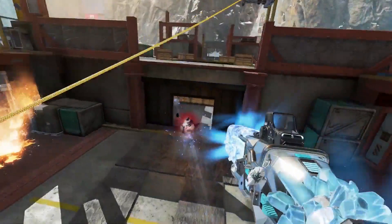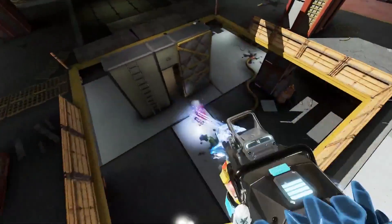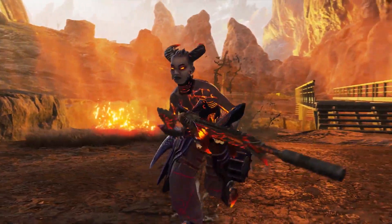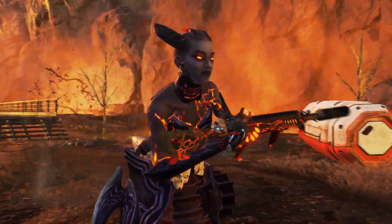Then we get a look at this really cool new Peacekeeper skin that's ice-themed. If you look closely, you can actually see a charm there that is the head of like the abominable snowman — that's pretty cool. So we know there are going to be different charms you'll be able to earn this season. Then check out this epic Lifeline skin that's fire-themed, and it looks like there's a Longbow skin with it.